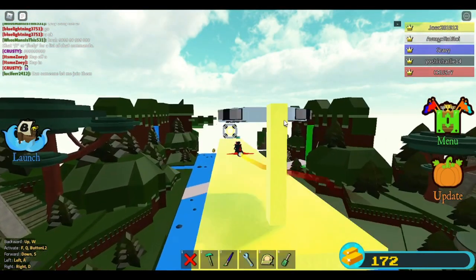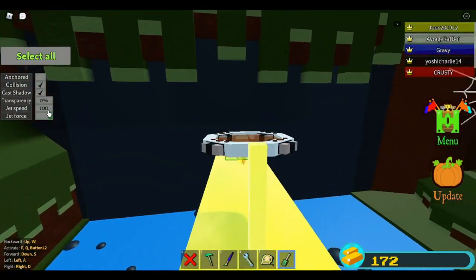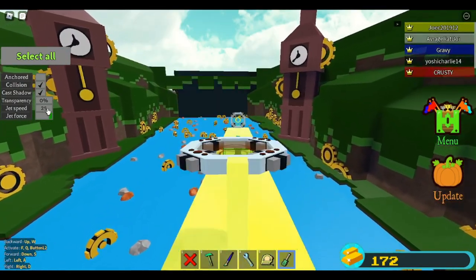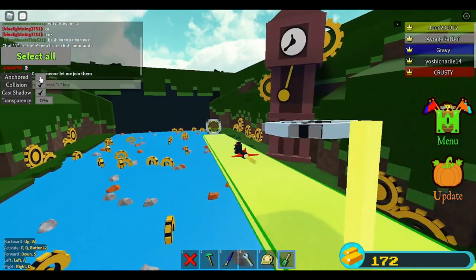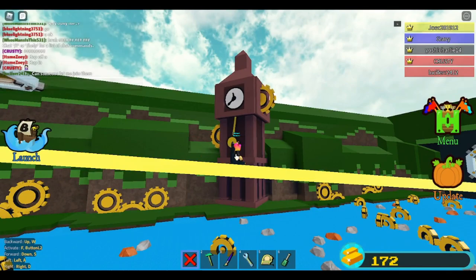I'm going to select the jet. Once I'm in the first stage area, I want to turn the jet speed down to 25. The reason for this is that it doesn't go too quickly. Now I'm going to anchor the bottom platform, turn off the jet, and delete the jet and the pilot seat.